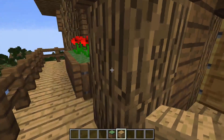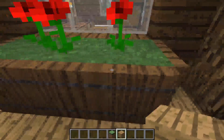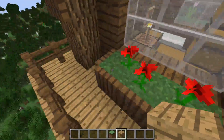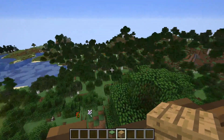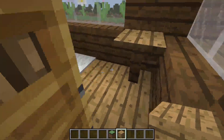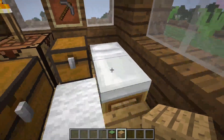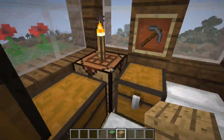My friend gave me the seed, so thanks to him for that. And then you've got a little bit of a pot here with some flowers in it. There are some pillars and a bit of balcony here, again looking over this beautiful landscape. And then when we enter the home, we've got a small table here, a nice little rug. And then we have a bed, some storage, some furnaces, and a crafting table.